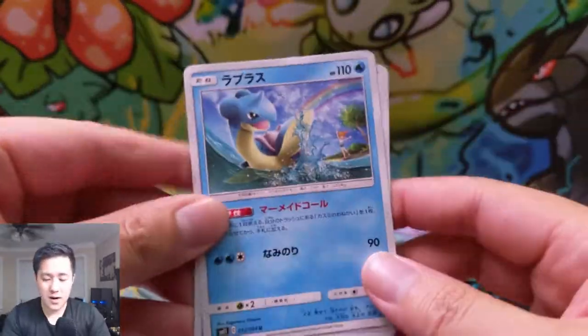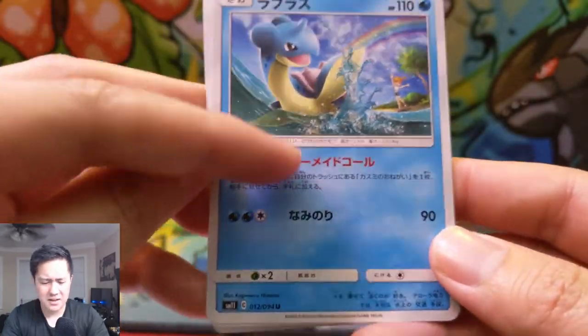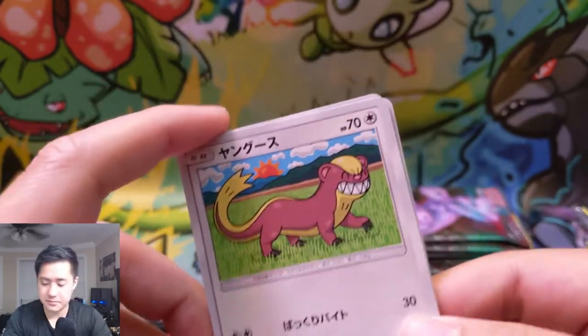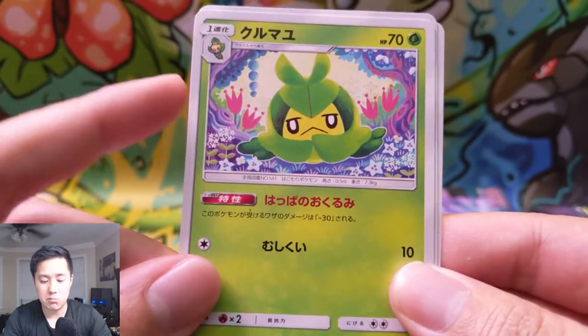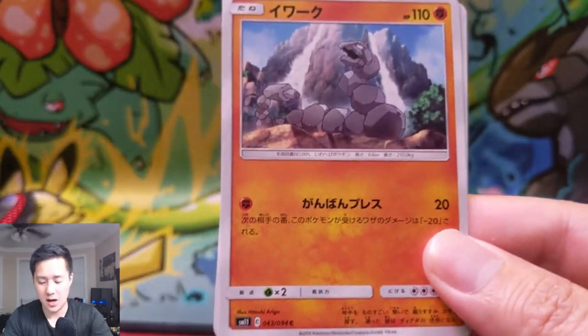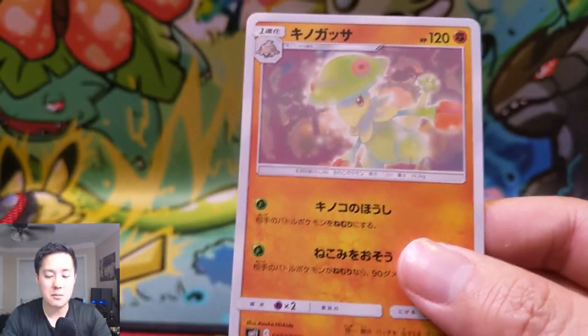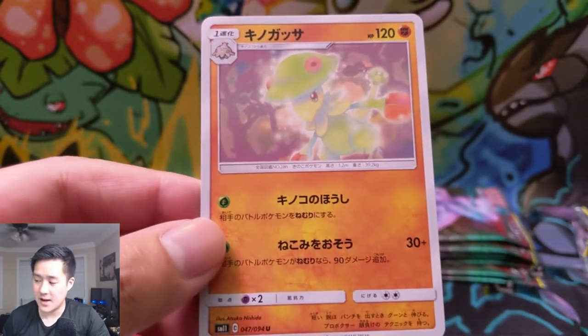We're starting to wind down — Pax of Lapras with Misty in the background. I think its effect allows you to get Misty's or something from the discard pile. And Yungoos. Swaddle turns into something else. Onyx — classic Pokemon, but this guy stinks. And a Breloom — interesting that he only has one energy attack.